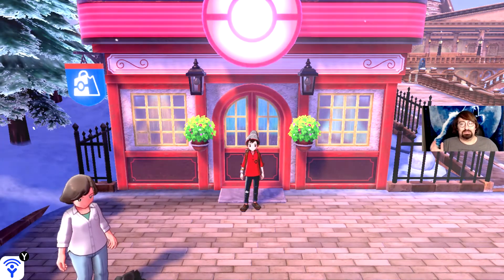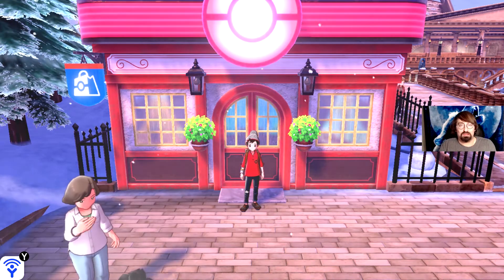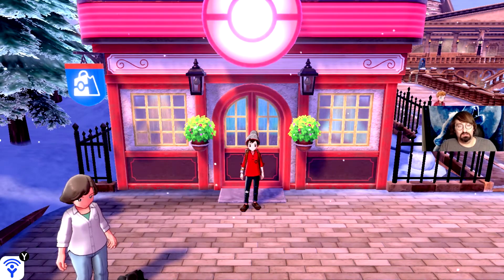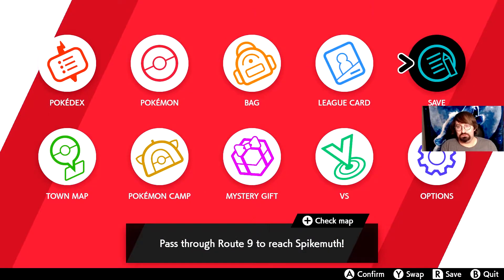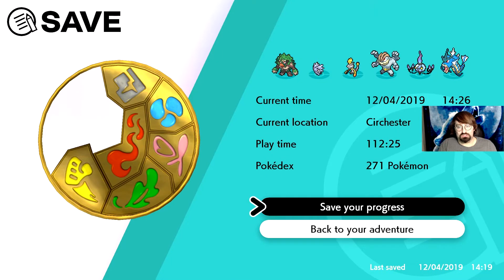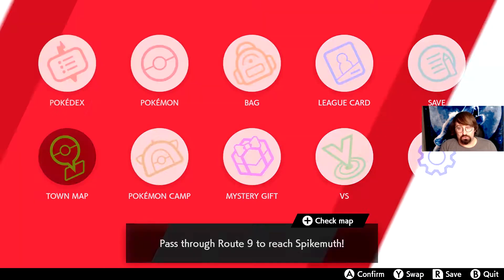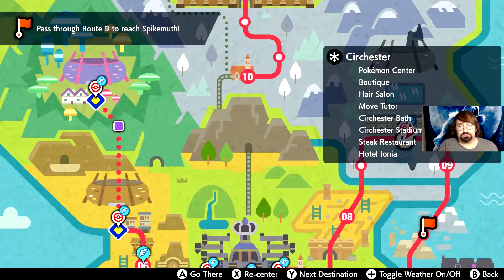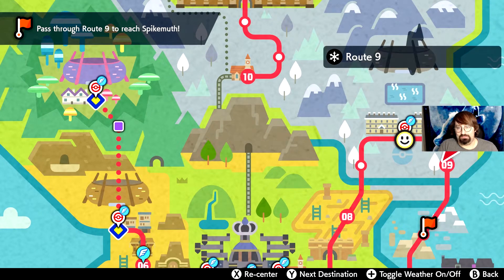Hey, what is up my wolf pack! In today's video we are going to be showing you how to get your Rotom Bike to go on the water. The first thing you will need to do is be all the way to Spikemuth and get the Rock Badge from the Surchester gym to be able to do this. Here's the gym that we battled.